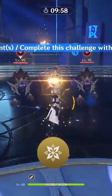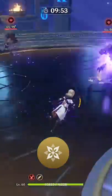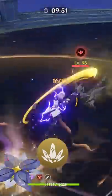Noob to Pro Albedo. Press D to put something on the field. Switch to another character and attack to do some damage. Put it down again if it breaks or you need to move it. Do a quick normal attack followed by his elemental burst.